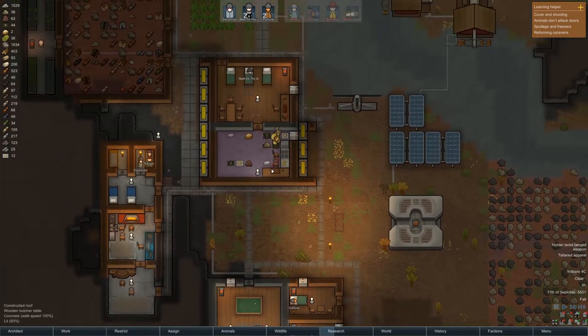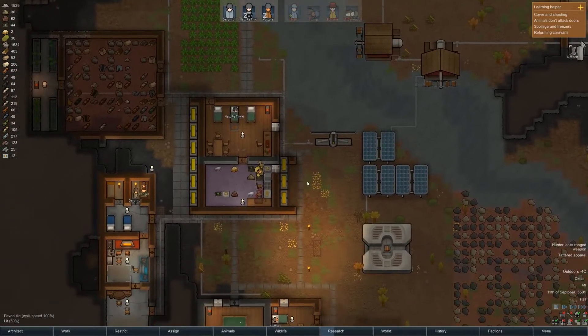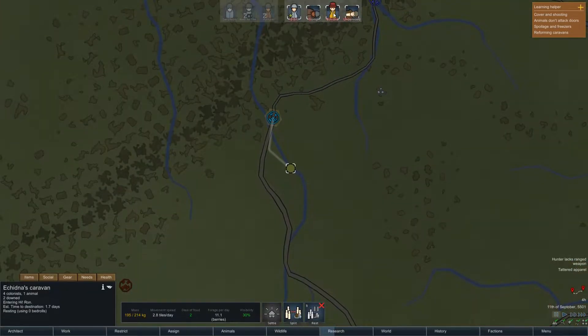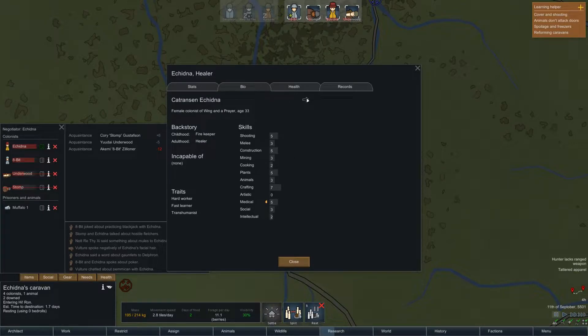Well hello everybody and welcome to RimWorld. This is the Wing and a Prayer Civilization. We are in Hieron and Echidna has a rename. So Thomas Cantrell, you wanted to rename Echidna. I need to go to social, then Echidna information, then bio, and then I can rename. So Echidna is a transhumanist as you so rightly saw, so the title needs to be Mrs. Roboto.